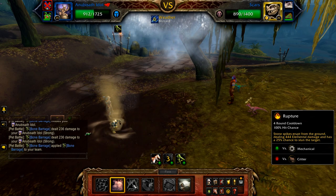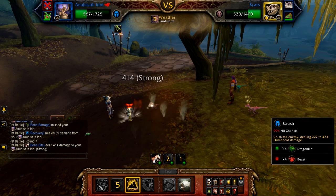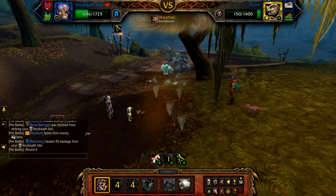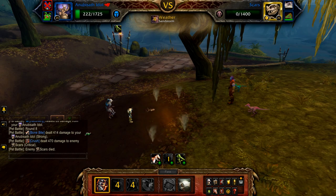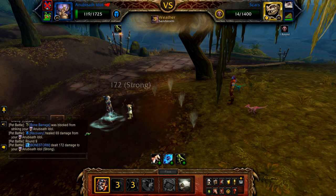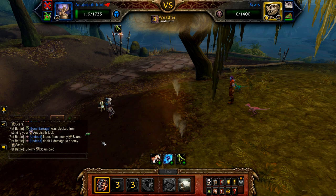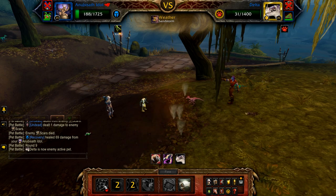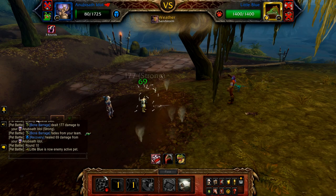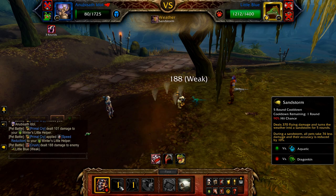Use Crush until Scars is defeated. Once Scars is defeated, Delta re-enters. Use Sandstorm on cooldown, Rupture on cooldown, and Crush to fill until Delta is also defeated. Once Delta is defeated, Little Blue enters. Again follow the same priority with your Idol: Sandstorm on cooldown, Rupture on cooldown, and Crush to fill until if and when defeated.